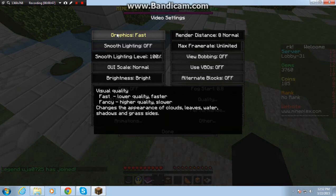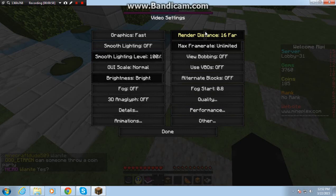Setting it to Fast will make your whole rendering go a bit lighter, which gives you more FPS. Your render distance is going to be on 16 if you have a very good computer, but I put it on 8 because I don't have that great of a computer.